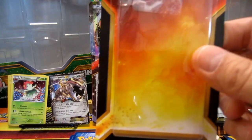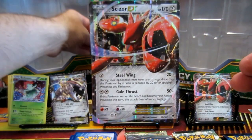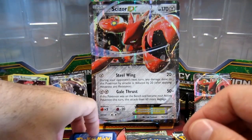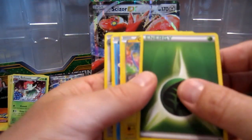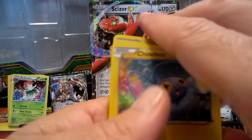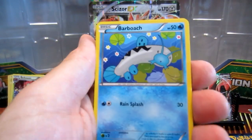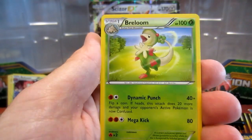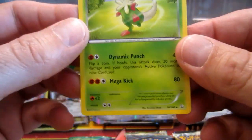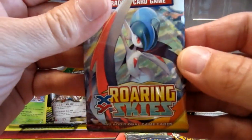We're back and we got the Roaring Skies — the one booster pack came with five extra cards inside. Let's check those five out right now: Energy, Chinchow, Barboach, Luvdisc, and Aurorus. Not bad — I'll take that.